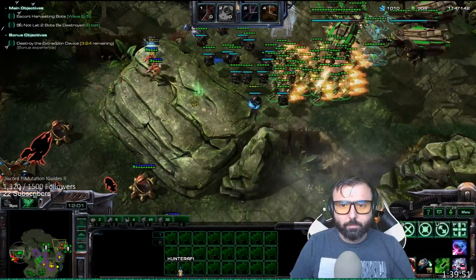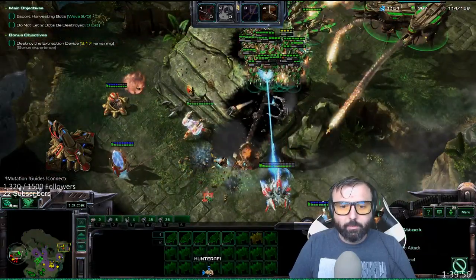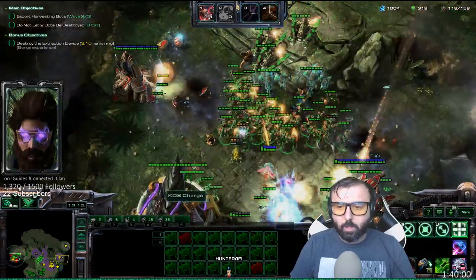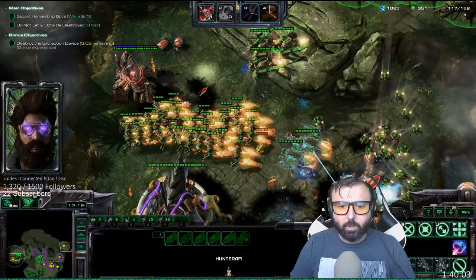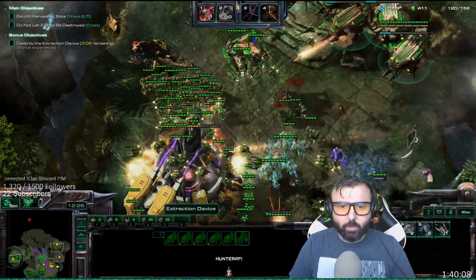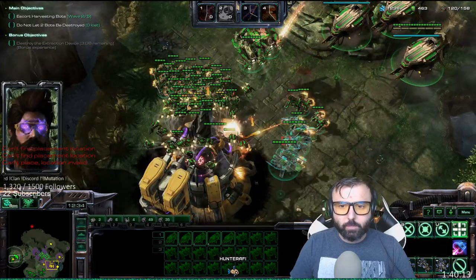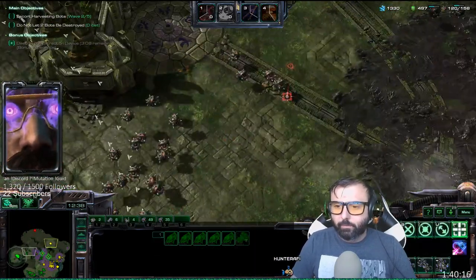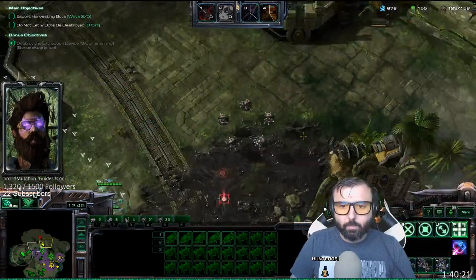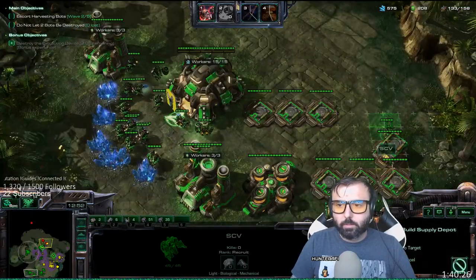The strike fighters need a platform before they can launch and we'll have to build one, but I'm not really going to be focusing too much on strike platforms. I'm going to be focusing more on reapers and replacing the Horner units. As soon as I have gas for new units, I'm going to make them, while continuing to build lots and lots of reapers.